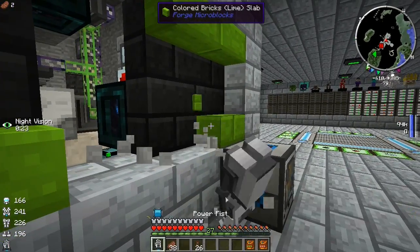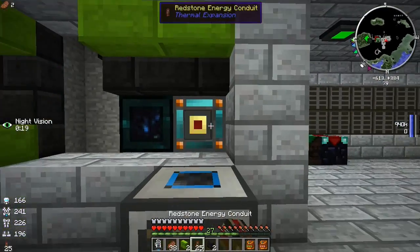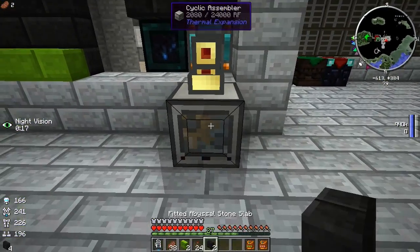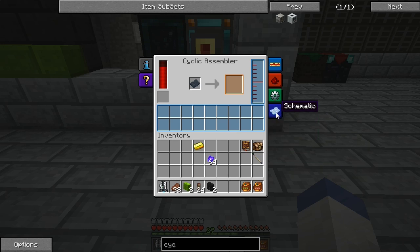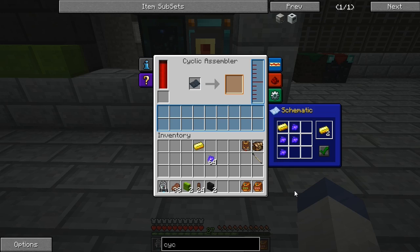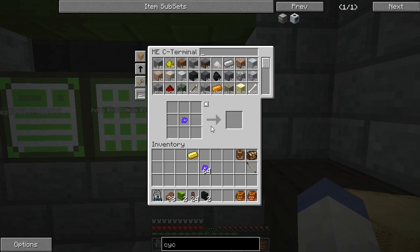Okay, so now this thing has power. Like I said, I've never used this before. It did work that time! I'm going to look into this a bit more. After a quick bit of research, it looks like you should be able to use paper and lapis to make a pattern.